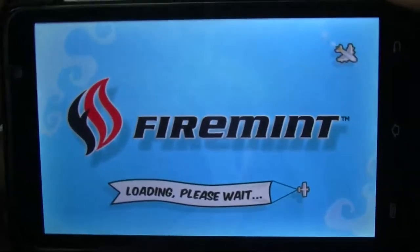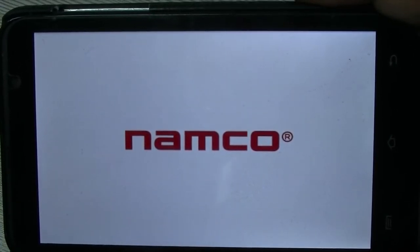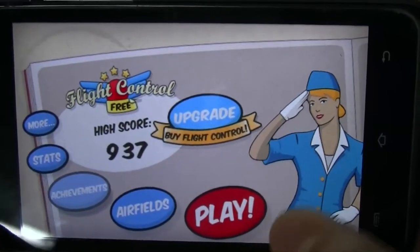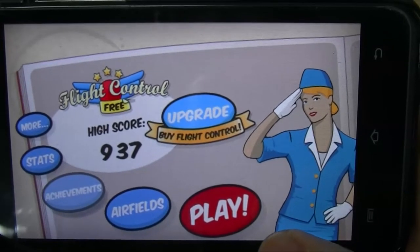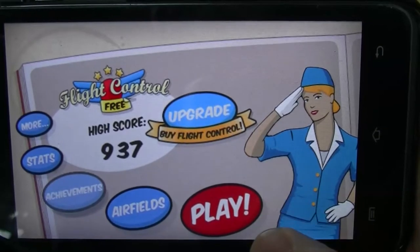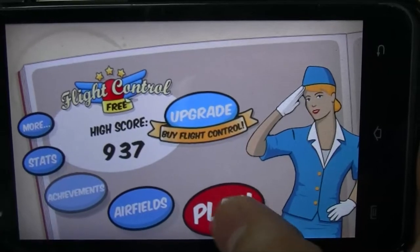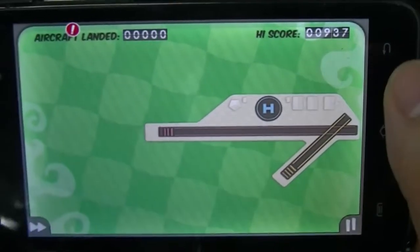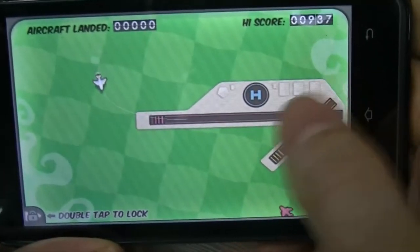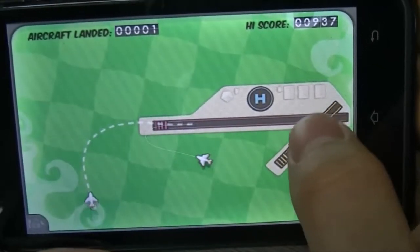I'm going to be sharing some advanced tactics for what I use to get my high score, which is 937. I know that's not as impressive as some people with four or five digit scores, but in our company it's fairly impressive — I think the second highest is in the high 100s. I always lock on the double speed to start because in the beginning there's not enough planes to really concern myself with multitasking.